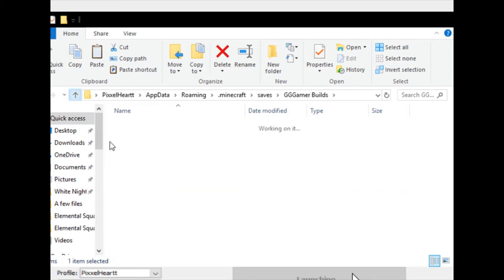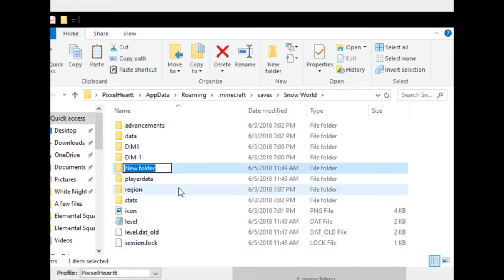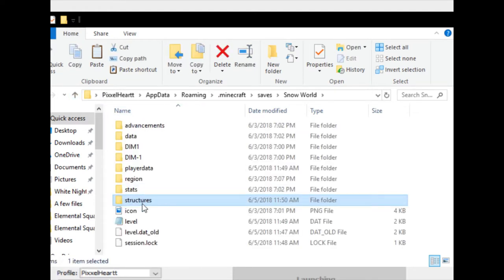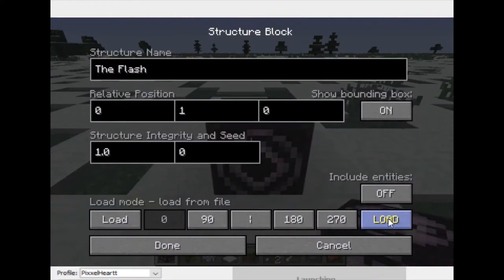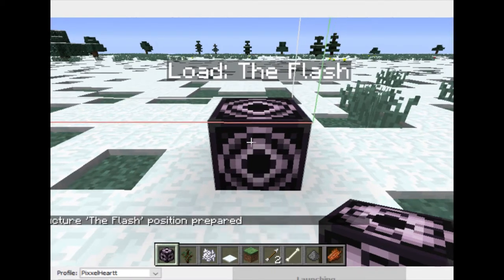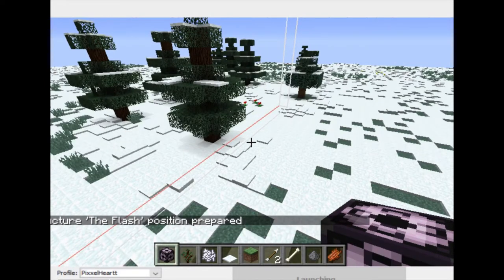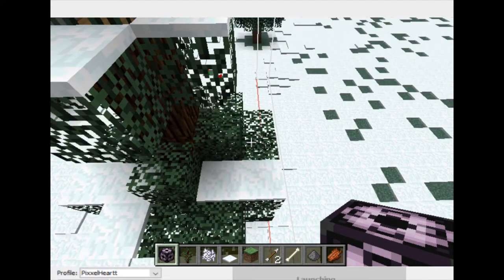We want to put it in snow world, but it doesn't have a structures folder yet, so create a new folder inside snow world and name it 'structures'. Then paste 'the flash' file inside. Now that this world has what it needs, go back to the structure block and click 'Load' again. It now says 'Structure the flash — position prepared', and you can see the full bounding box of the flash preview.